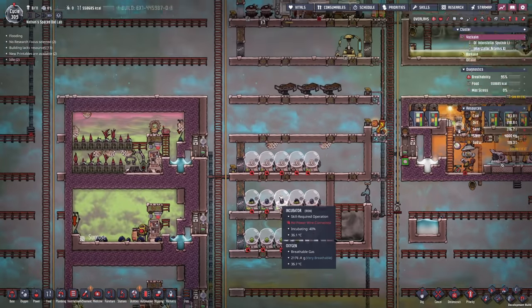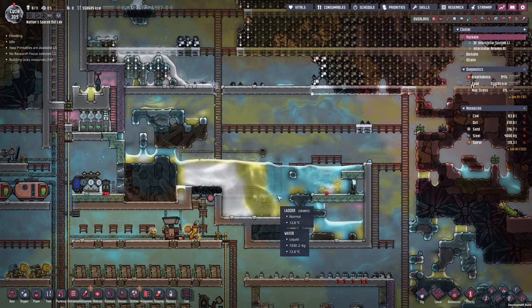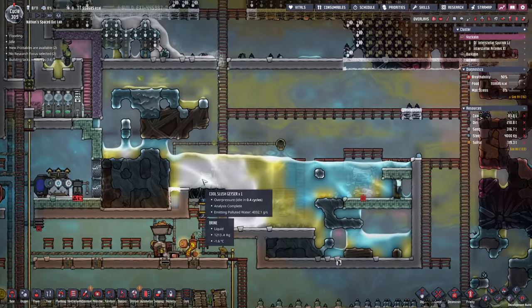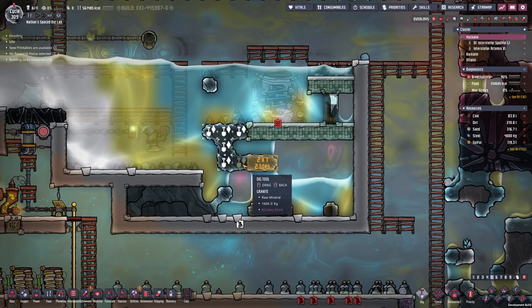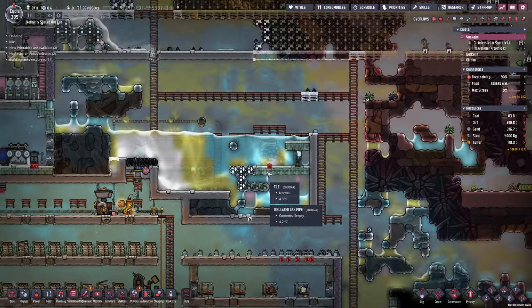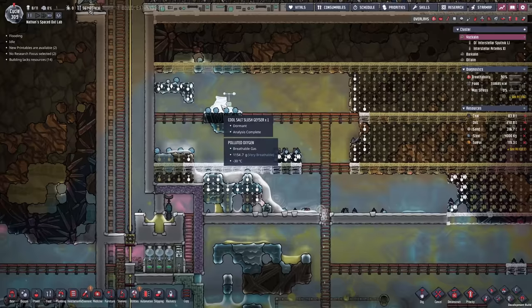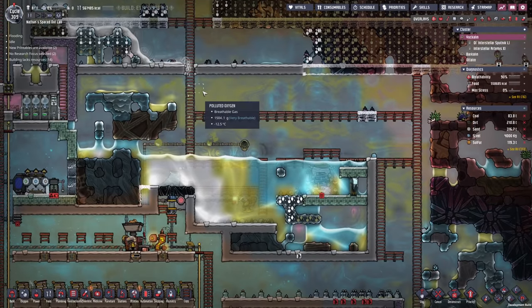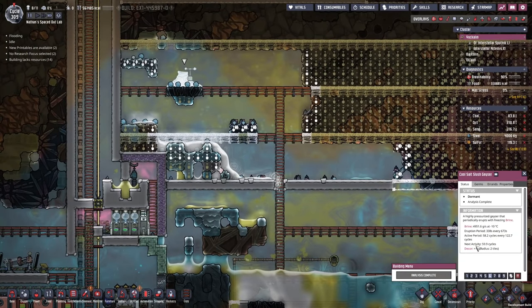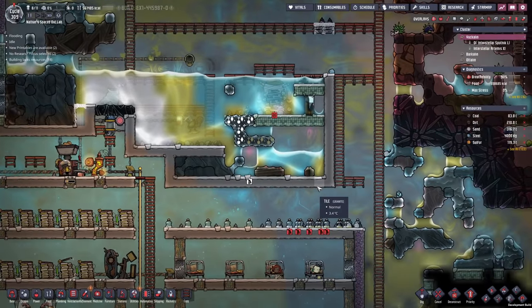This essentially means I'm going to restructure a lot of the base eventually, but for the time being we also need to take care of our water situation. This has just become over-pressured, so we have to do this a little bit differently to get more water from the cool slush geyser. My duplicants have been busy here on the top - I actually set free the cool salt slush geyser, so now we should be capable of getting even more water. It has an output of almost 5 kilograms of brine at minus 10 degrees, so that's not too shabby.